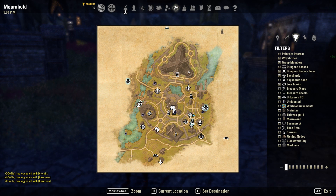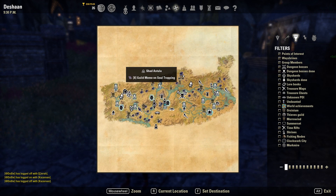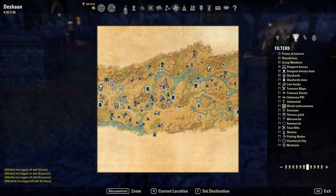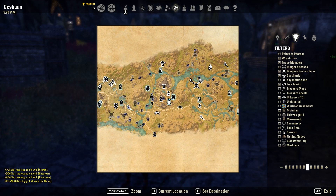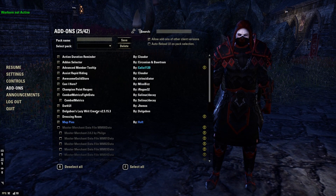We also have Map Pins, which I've used to basically replace the suite of Lore Books, Sky Shards, and Destinations add-ons because it does all of what those add-ons do but in one. You can see filters for points of interest, way shrines, group members, sky shards, lore books, time rifts, etc. I can't recommend it enough — something like this should be in the base game.